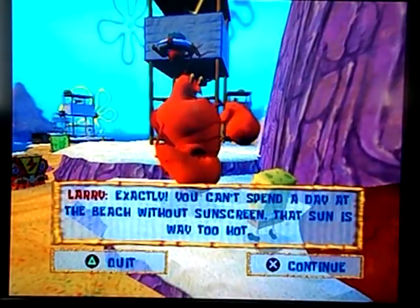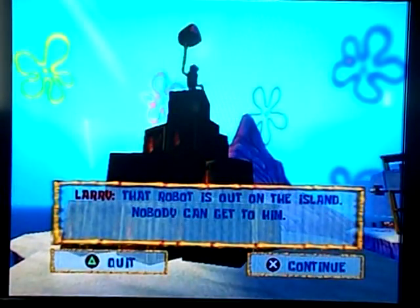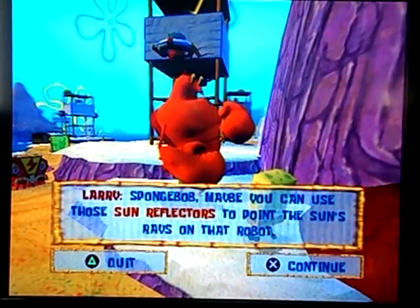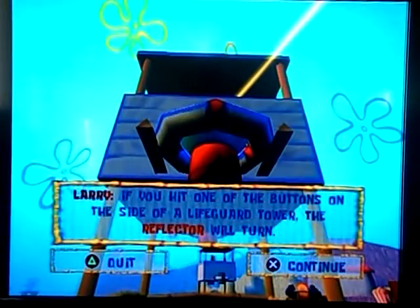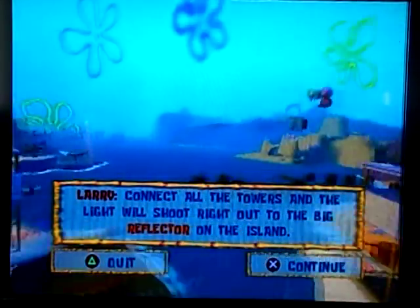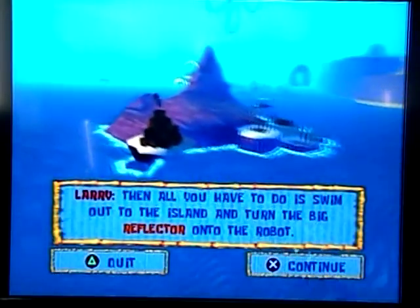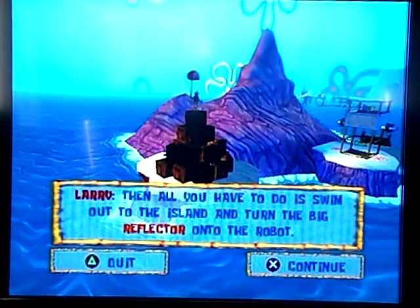That sun is way too hot. That robot is out on the island — nobody can get to him. Spongebob, maybe you can use those sun reflectors to point the sun's rays on that robot. If you hit one of the buttons on the side of a lifeguard tower, the reflector will turn. Connect all the towers and the light will shoot right out of the big reflector on the island. Then all you have to do is swim out to the island and turn the big reflector onto the robot.